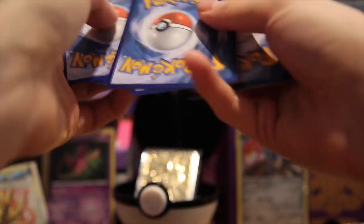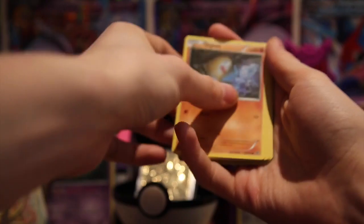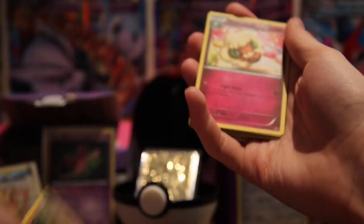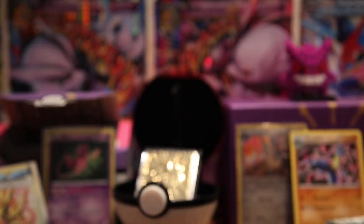So in our first pack of the day guys, we've got a Spoink, a Minccino or shiny breaking out Diglett, a Larvitar, a Carbink, a Powerful Codex, a Windsor Codex, a Fairy Garden, a Weezing, a Wormadam, and a Lucario non-holo.